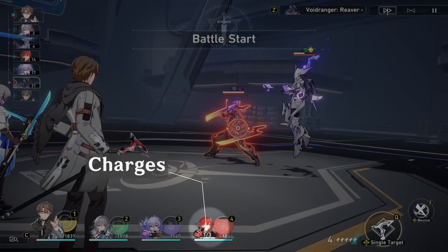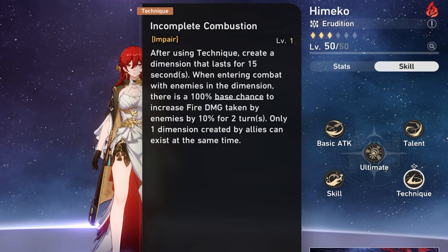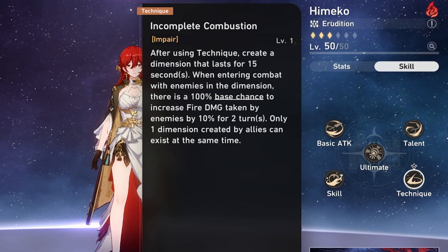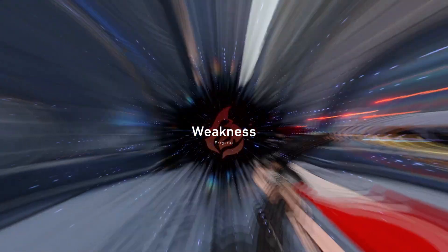She also starts battle with one charge. Her technique out of combat is Incomplete Combustion. When used, it creates a field that causes enemies to take 10% increased fire damage for two turns when combat is triggered.